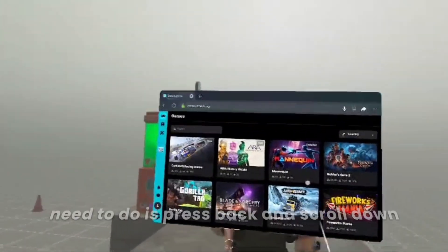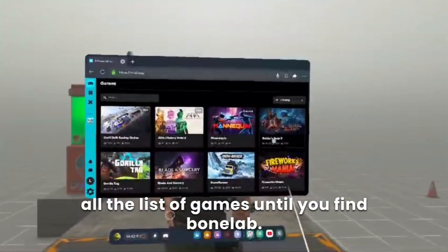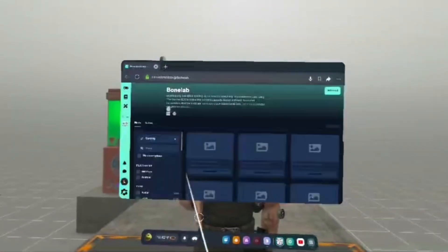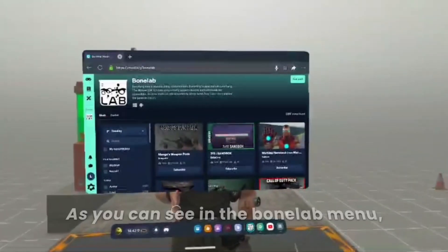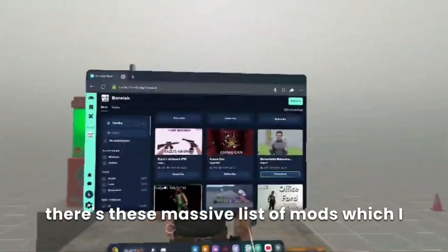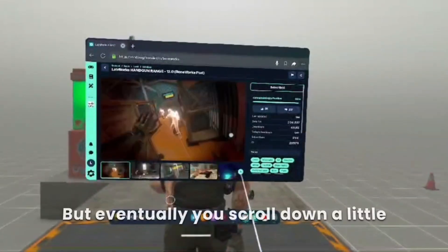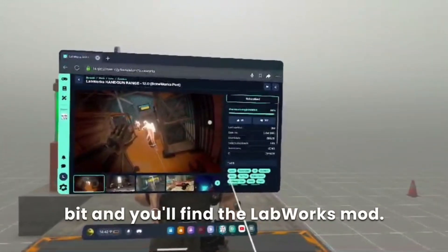Once you've inserted the code, all you need to do is press back and scroll down. It'll relist the games until you find BoneLab. In the BoneLab menu there are massive lists of mods which I recommend downloading and trying out, but eventually scroll down a little bit and you'll find the Labworks mod.